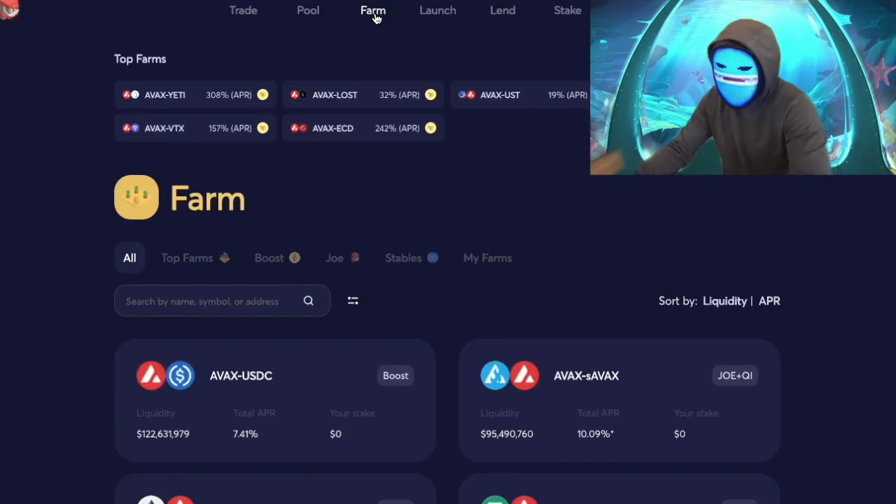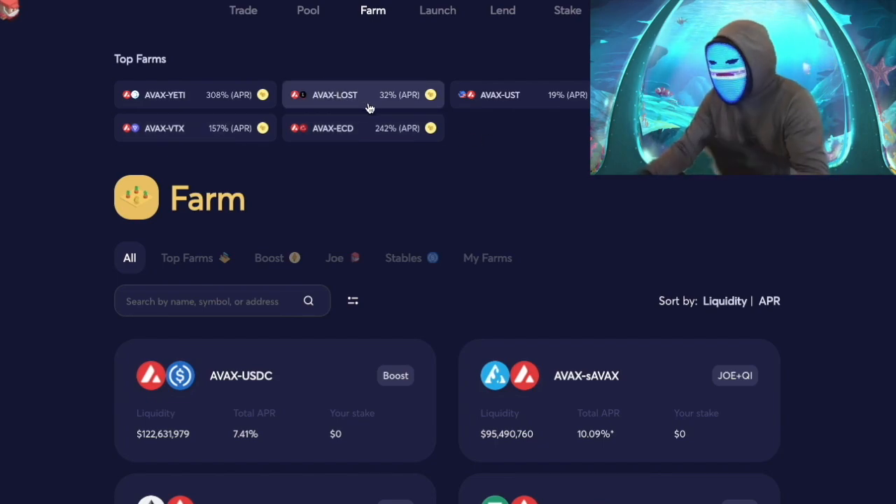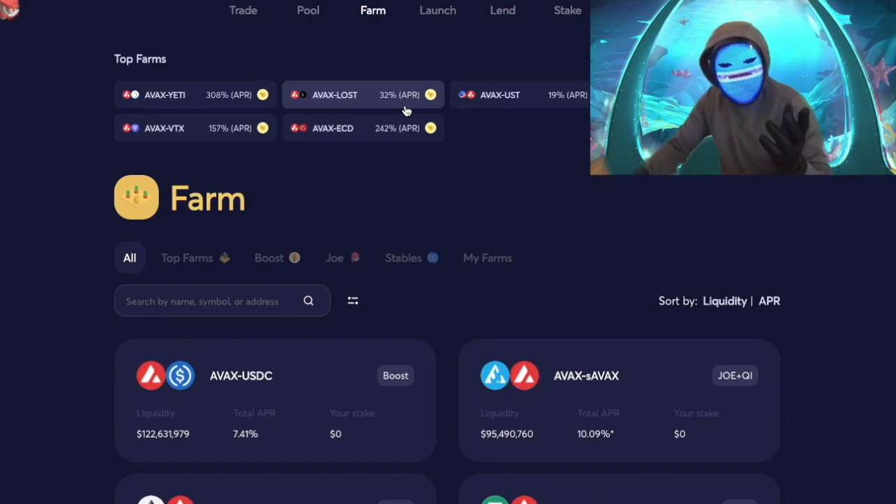I could keep holding but I don't know enough about LOST — I just did this as an experiment to show you guys what happens when you invest in a farm with 600% incentivization APR. These situations happen pretty frequently. AVAX-YETI is at 415% right now. If you invest for a few days it'll probably work out, but you've got to watch when the APR tanks down to 32% — that's going to affect the price. I'm going to unstake soon.